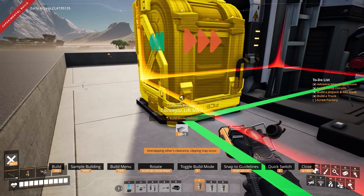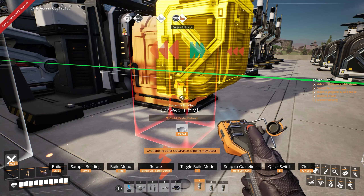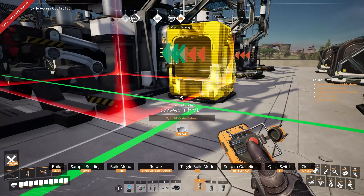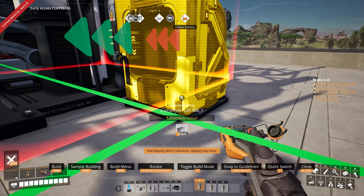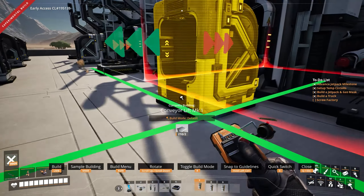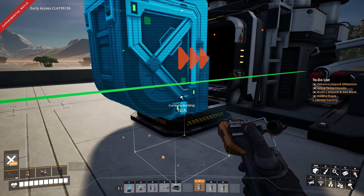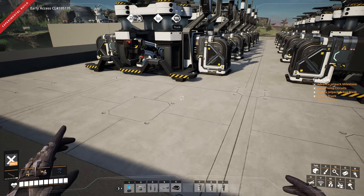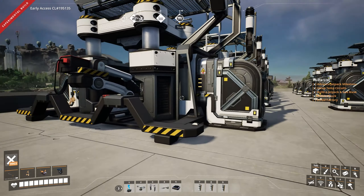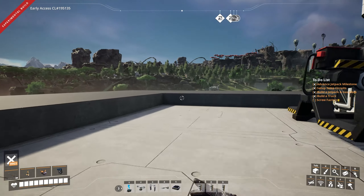I wonder if they'll ever consider adding blueprints to the game — where I could just copy and paste this. Like Factorio has that. I don't know if they've ever said they wouldn't do it. It is strange that you have to do this manually. I would have thought one of the first things they could add is copy and paste. It seems like they want you to be doing things very manually — like by design. I feel like making it a late-game unlock where you can save maybe a limited number of blueprints, or copy no more than 10 objects, could be a neat solution. I'm sure there's probably a mod that does it.